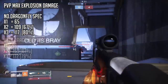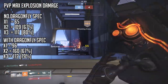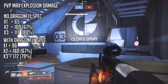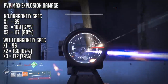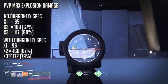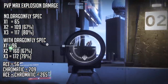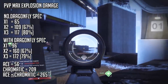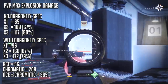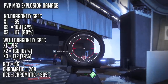With the Dragonfly Spec: x1 is 96, x2 is 160 (67% increase), x3 is 172 (79% increase). The difference between x1 at 65 vs. 96, and x3 from 117 to 172, is fairly substantial. The Dragonfly explosion radius is about 7 meters; with a Dragonfly Spec it extends to about 8.5. The Ace of Spades Firefly does 56, Chromatic Fire does 209 but enemies need to be within 2 meters — it can one-shot a nearby enemy. Ace plus Chromatic Fire is 56 plus 209, and that combined damage extends the kill range from 2 to 4 meters.